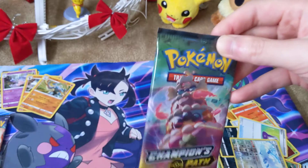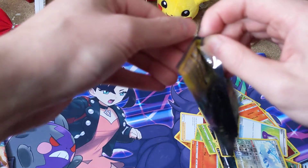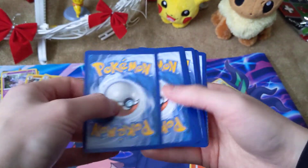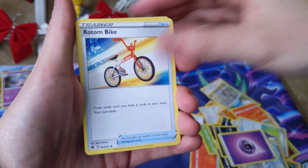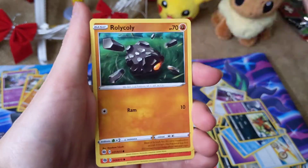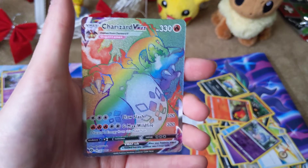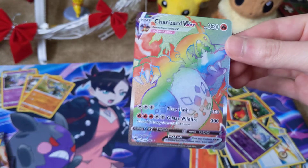We have the final three packs, guys — can we get something from these? We got Psychic Energy, Rotom Bike, Sharpedo — our third one — Piers, Hatenna, Nickit, Inkay, Rolycoly, Sizzlipede, Hatterene Reverse Holo, and we got a Charizard VMAX! Another ten dollars to the World Wildlife Foundation. Excellent — let's put Charizard over here.